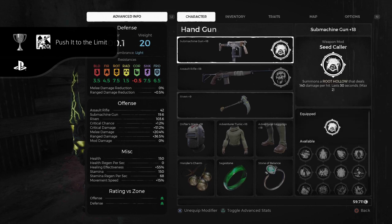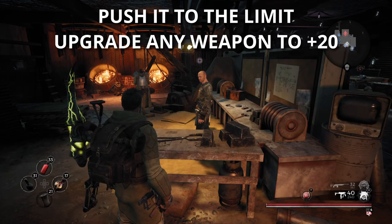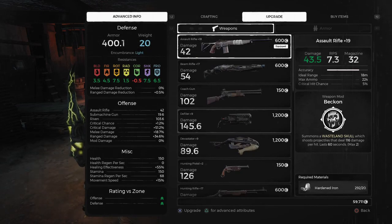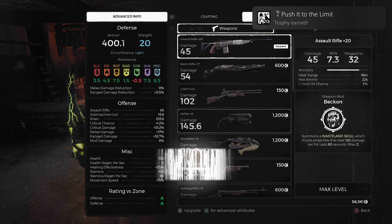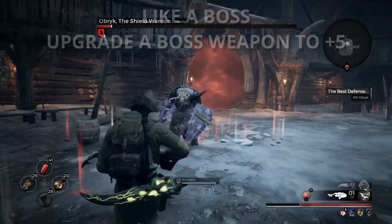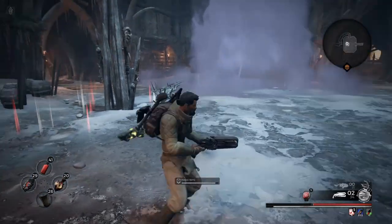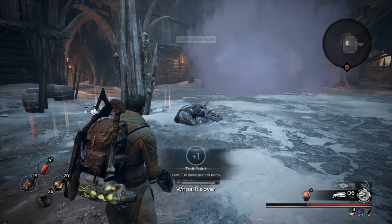You can earn the Push It to the Limit trophy by upgrading any regular weapon to plus 20. This does not work for boss weapons because they can only be upgraded to plus 10. I would caution against upgrading your weapon to plus 20 until your armor is leveled up as well, because of how the level scaling works. The next trophy is called Like a Boss, and you earn it by upgrading a boss weapon to plus 5. Just like in the Dark Souls series, when you kill a boss you can usually make a weapon out of one of their body parts. I really like the Devastator and the Defiler, but the Spitfire was pretty good too.